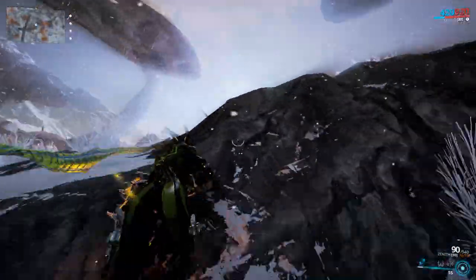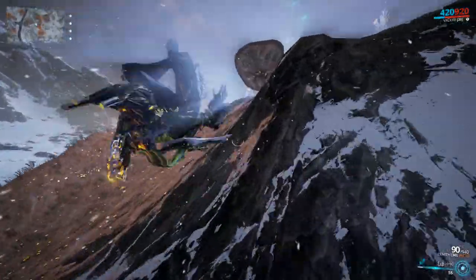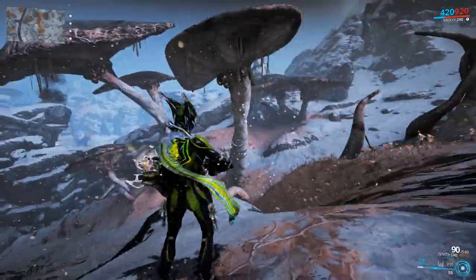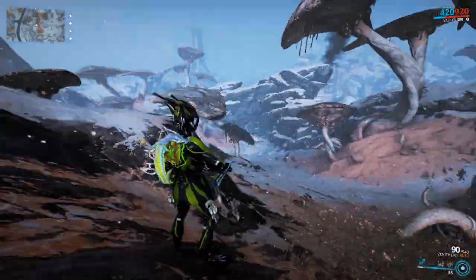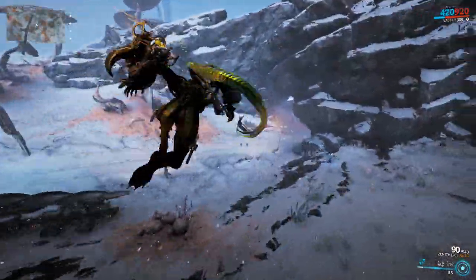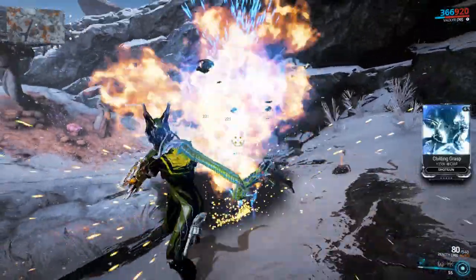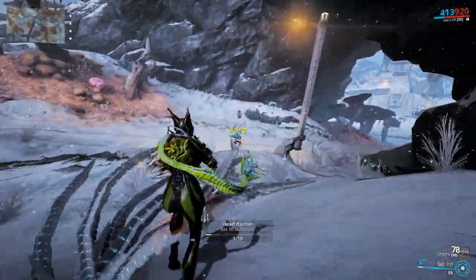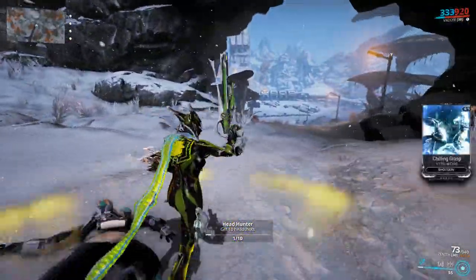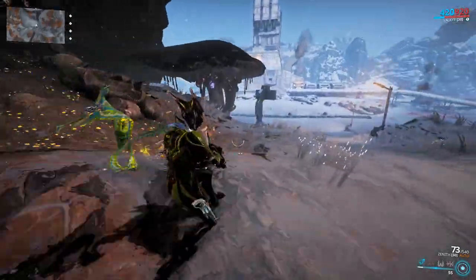Another excellent way of finding spores is looking up at these mushrooms — they'll sometimes have spore sacs hanging from them. Shoot the sac, it falls down, hits the ground and bursts, and you can get the spore. The Corpus will usually try to interrupt you when you do this, but just kill them — it's an excellent way to get mods anyway.